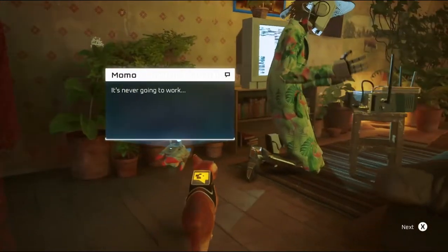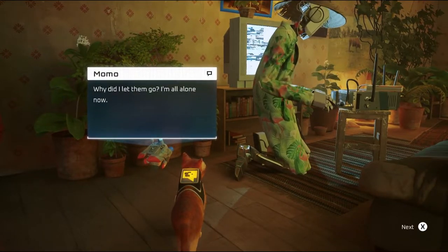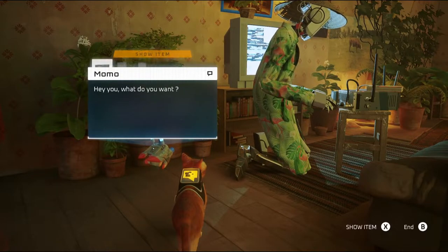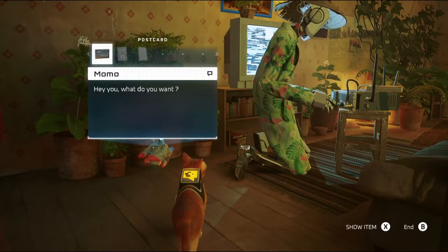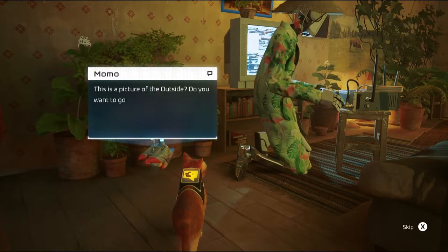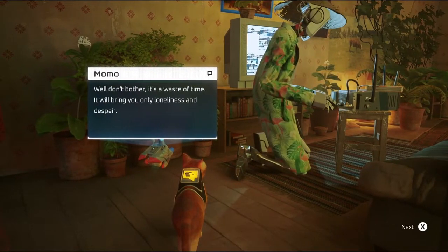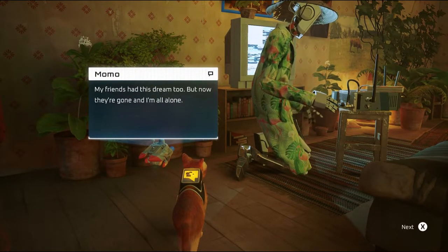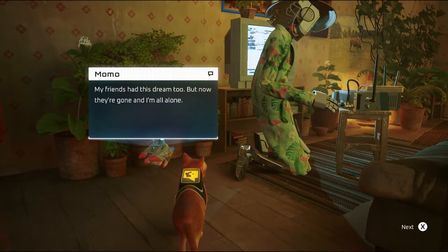'It's never going to work. Why did I let them go? I'm all alone now. Hey you — what do you want?' Guess what I got to show you? The postcard. 'This picture of the outside — do you want to go there?' Absolutely. 'Don't bother — it's a waste of time. It'll bring you only loneliness and despair. My friends had this dream too, but now they're all gone and I'm alone.'